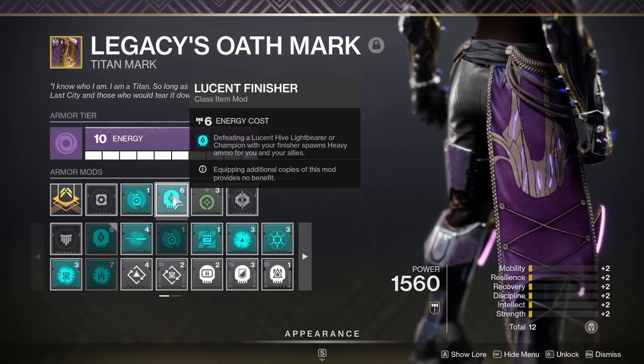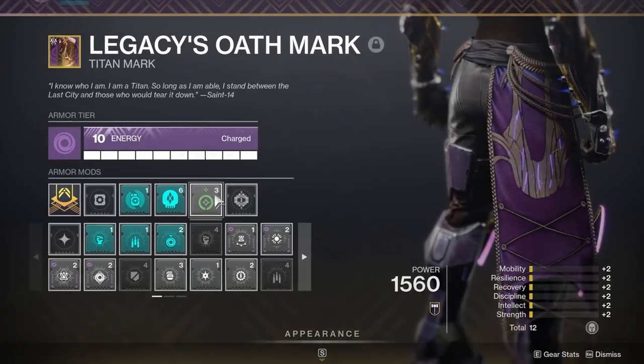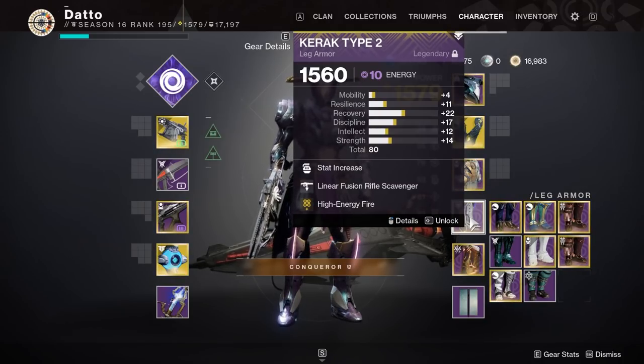Your standard finders and scav mods are going to do just fine. Taking Charge and High Energy Fire is nice for a flat 20% boost on the boss or champions, since the boss has a rather thick health bar and also drops a bunch of orbs of power in the water in the boss room.